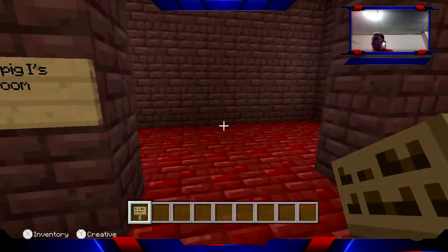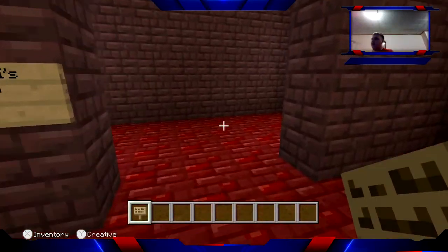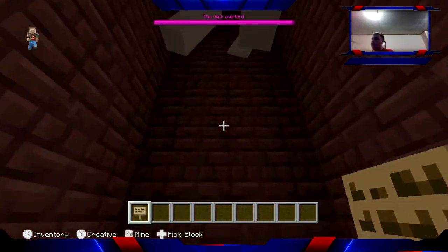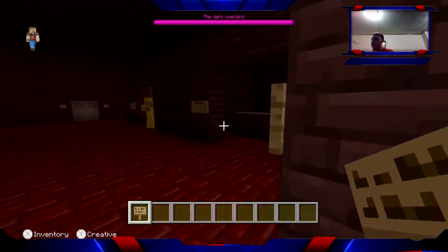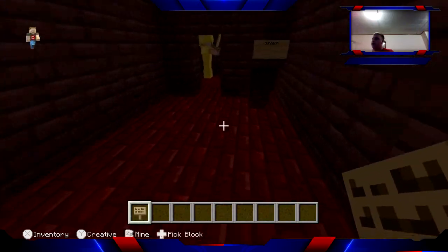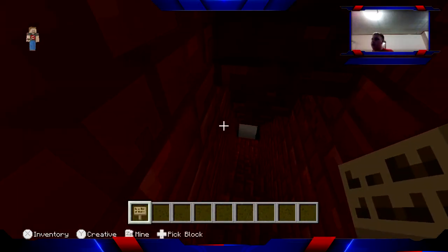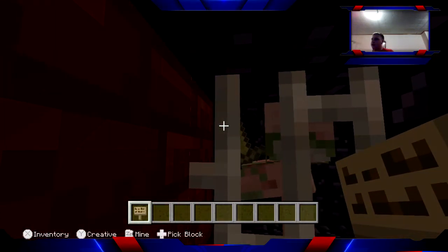Here's the dining room, and then King Pig the First. There's nothing really in the towers. Oh yeah, the Dark Overlord — I forgot I put him in this map, I'll show him later. Anyway, down in the basement is the dungeon made of obsidian, just like in my world, and there's a traitor in there.